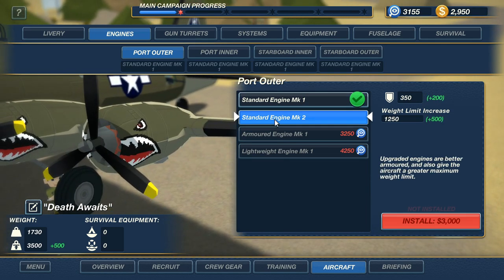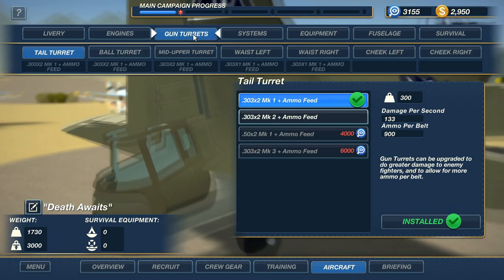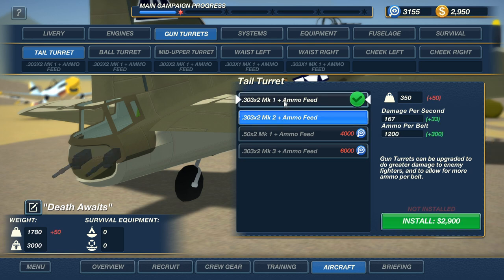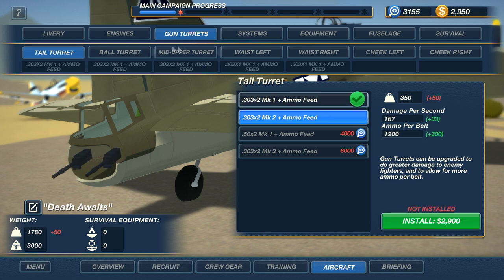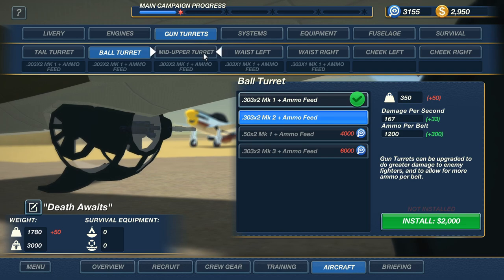Alright, we can upgrade our engines, which will increase their thrust and also increase their armor — that might be a good option. It is $3,000, which apparently we spent just enough to not have enough. We could upgrade some of our guns. We could get the Mark II tail gun, which will increase the ammo per belt — not really relevant because we've got an auto feed — but it does increase the damage per second. I'm just not sure that would be a good investment.